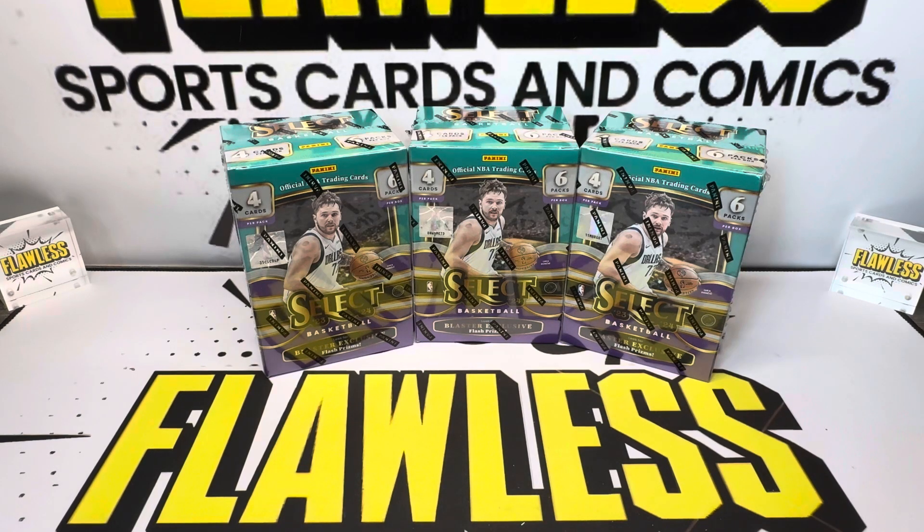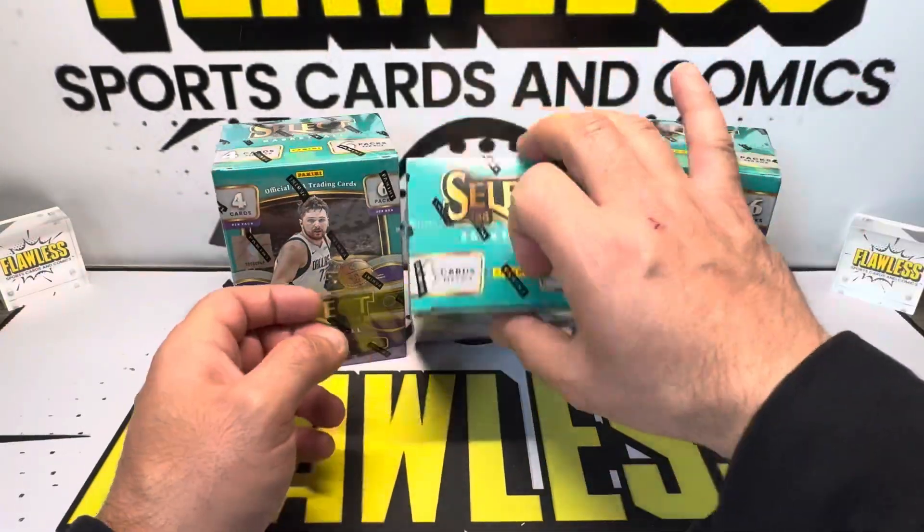Welcome everybody to Flawless Sports Cards and Comics. This is part two of our three-part series on 23-24 Panini Select Basketball Blasters. We're looking for the almighty Zebra and Tiger Victor Wembanyamas — these are super short print but going for big money right now. Tons of value in these.